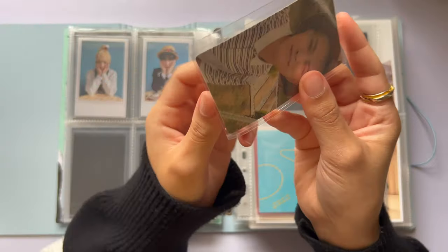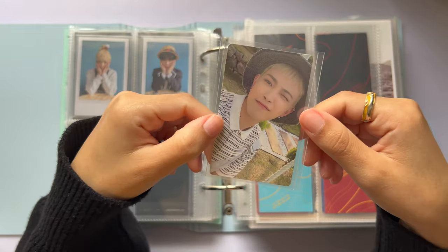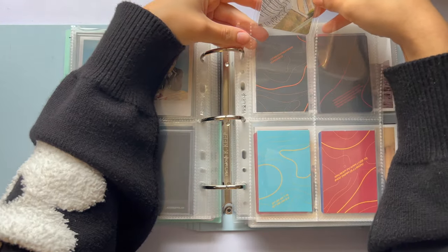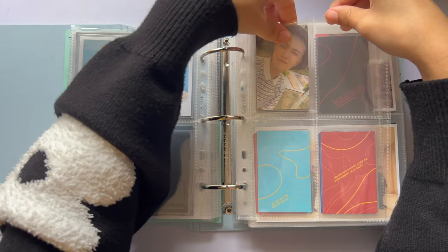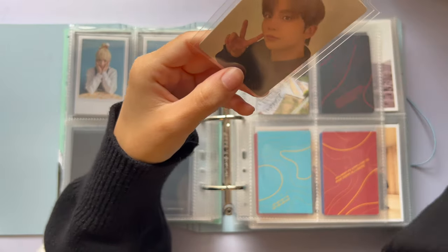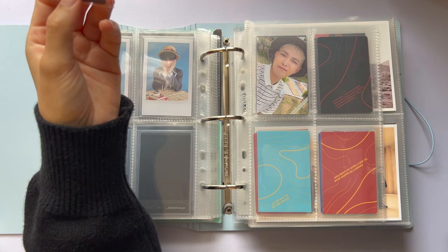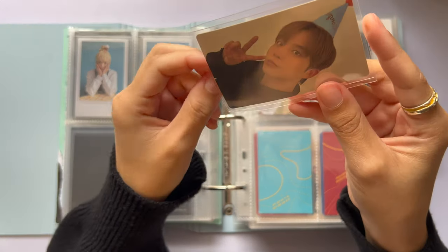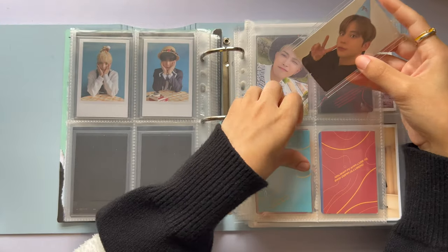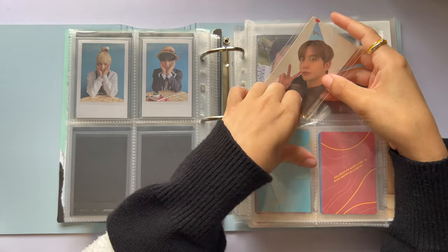I have random merch cards that I started acquiring. This is Hongjoong's Favorite Year diary card. And I got Zhongho's birthday merch this year — the bear had a purse, how could I not? The phone case is on my phone right now. I do have other merch.